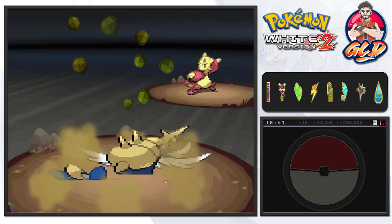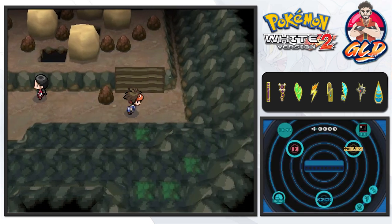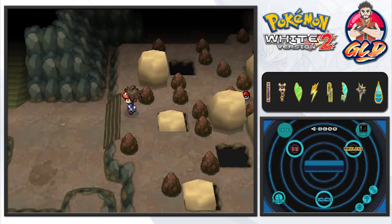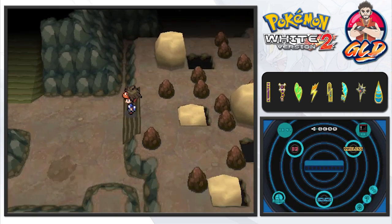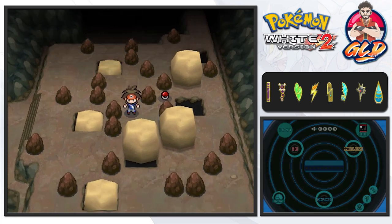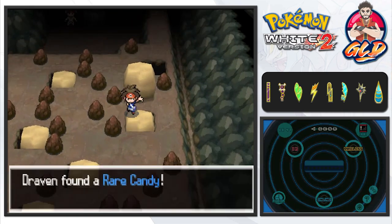Battle Girl Mickey wants to battle us with a Mienfoo. Mienfoo is about to get a dig attack — and thankfully the dig attack connects! Let's strength these boulders out. Push this up and we found ourselves a ghost gem. Sometimes you might find an interesting Pokemon right there. They made it easy for us here — push this once and there we go. We grab ourselves another rare candy!